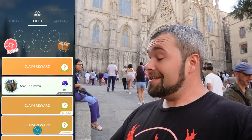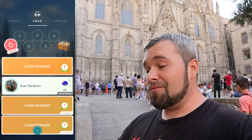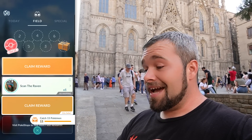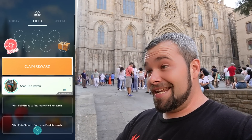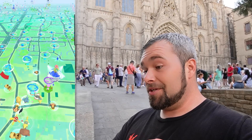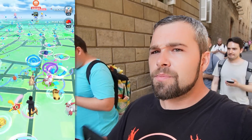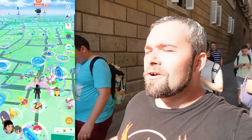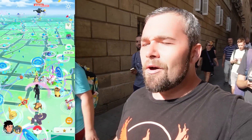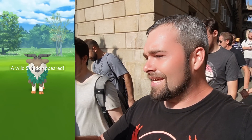Not only did we get that Eevee stop, we also have three more Skiddo checks. I really want to see the shiny — I've clicked on quite a few now and haven't seen it. I don't even care about the IVs, I just want to see the gold. Come on, big money shiny goat. It's not the shiny, unfortunately. We do have an Unknown C I haven't checked, also not shiny. Yet another Eevee stop — we only need one more to have all seven.